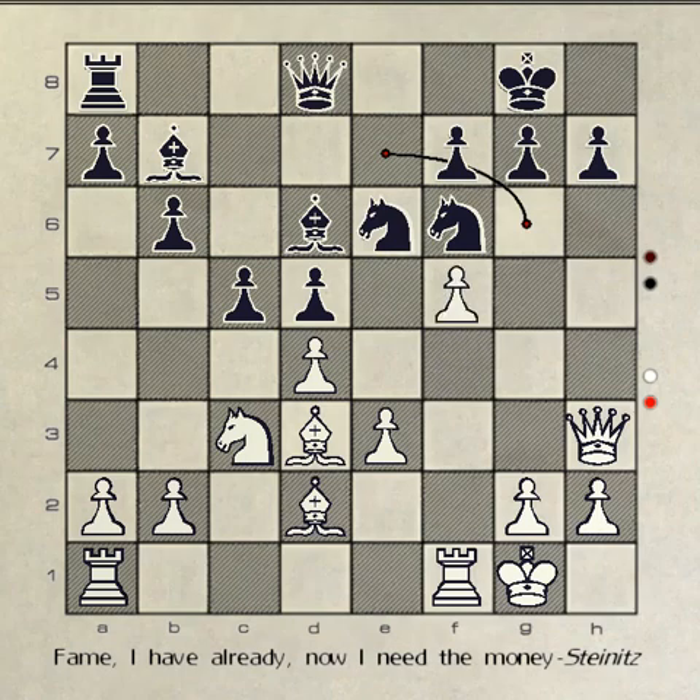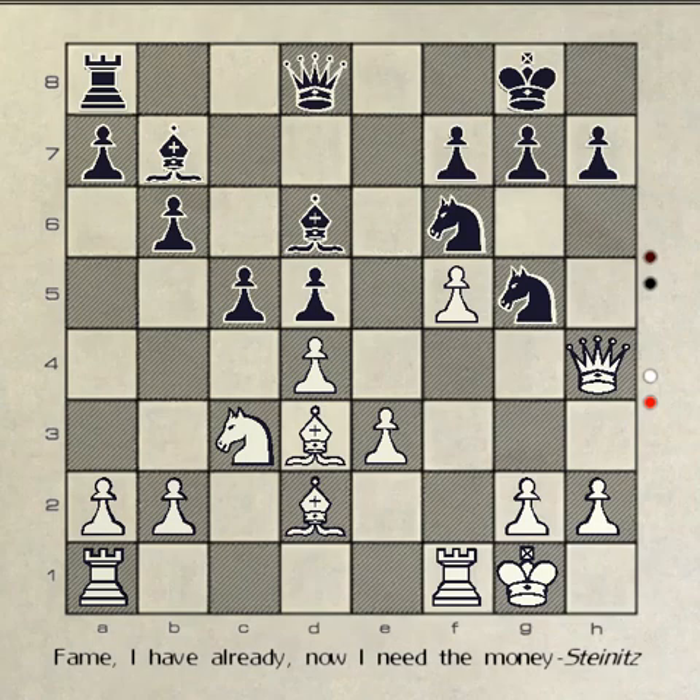Black counters with knight to e6, taking the knight away from the edge of the board. You move your pawn to f5, threatening black's knight at e6. Black answers with knight to g5, moving it to safety and attacking your queen. You move your queen to h4, moving it to safety and attacking black's knight at g5. Black counters with pawn to h6, removing the threat on black's knight at g5.